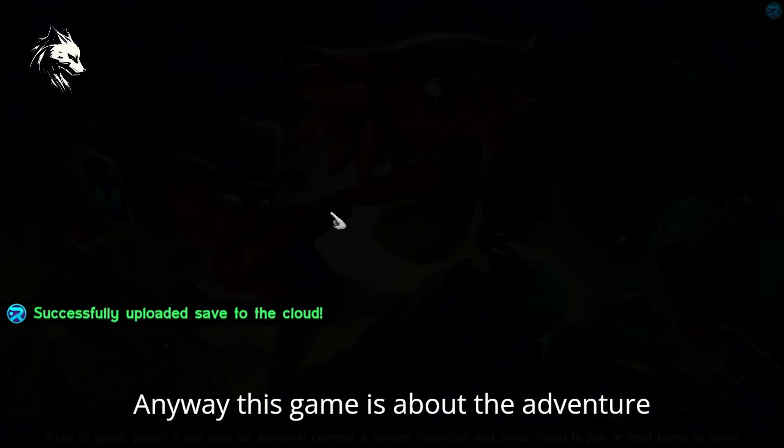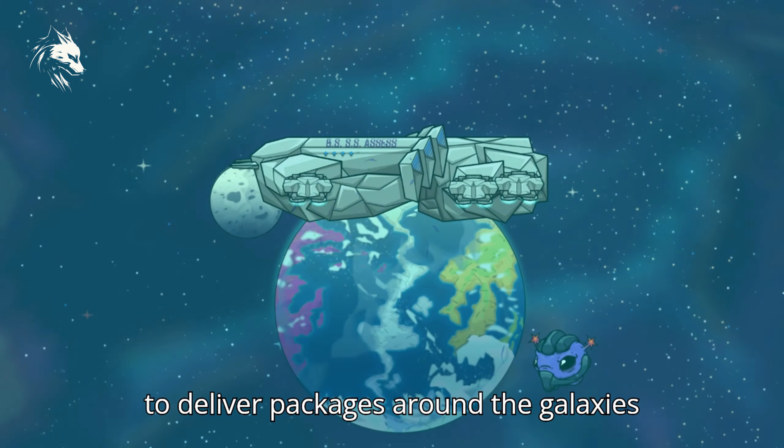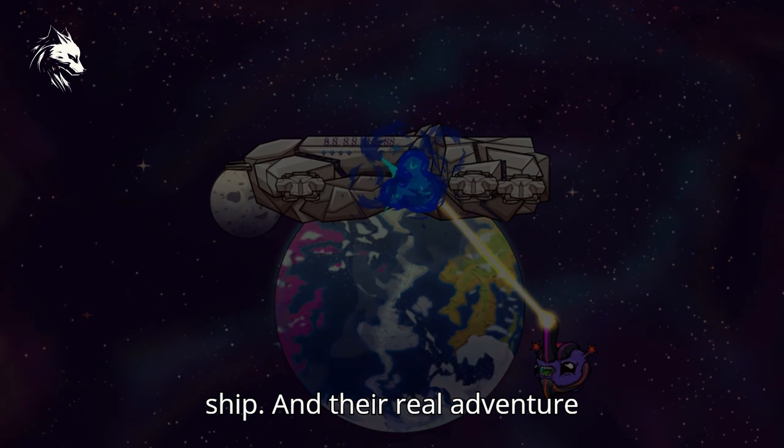This game is about the adventure of Flux and Juicebox. They were missioned to deliver packages around the galaxies, but suddenly Hugo visits their delivery ship to steal some of the parts of their ship. And their real adventure begins.